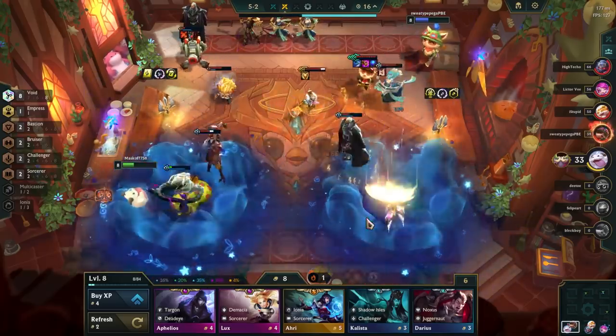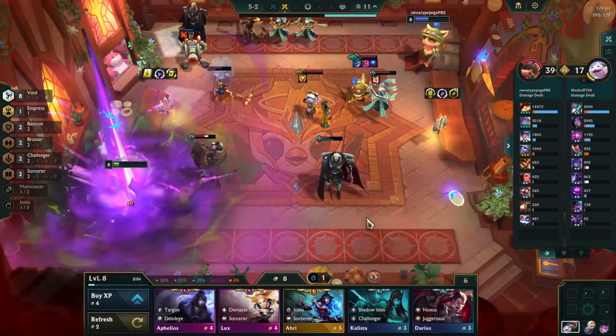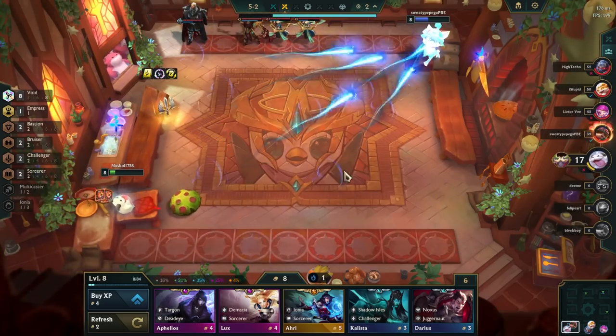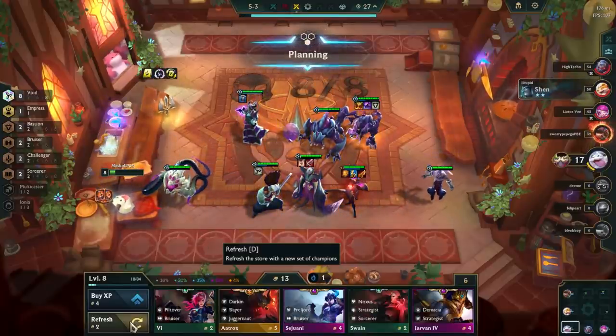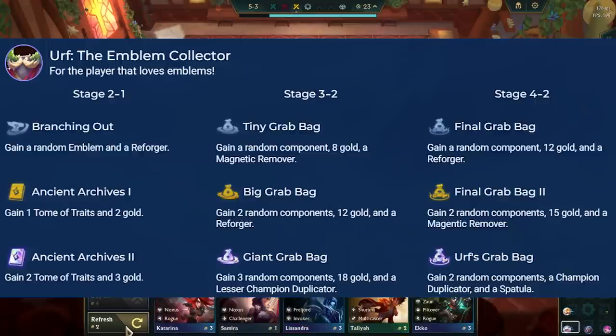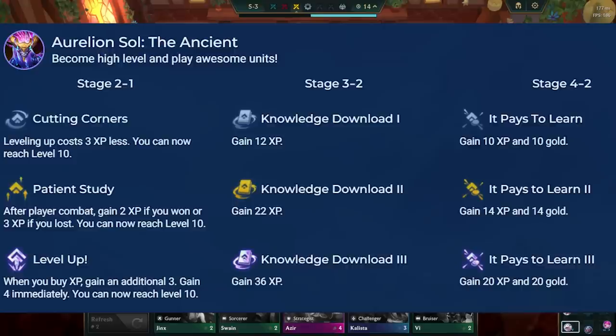The Legend System allows us to pick a Legend before the game starts, ensuring we are always offered a set of Augments at every point. With this comp, the number one priority is to obtain a Void Emblem and make it to level 8 to hit Belveth for 8 Void. The best Legend is Urf, as he gives Augments that provide Emblems — especially Tome of Traits from Ancient Archives, which has a high chance of giving the Void Emblem. If not, Aesul is second best, providing Augments that help us level up faster and reach level 8 safely.